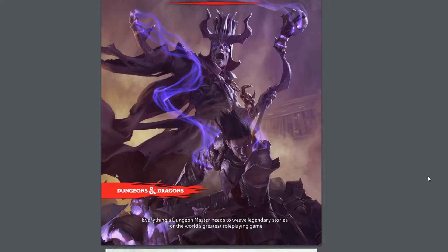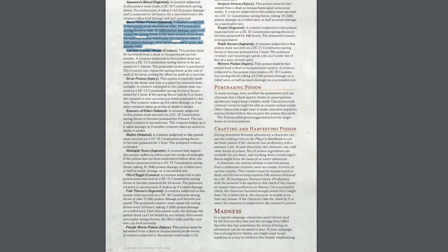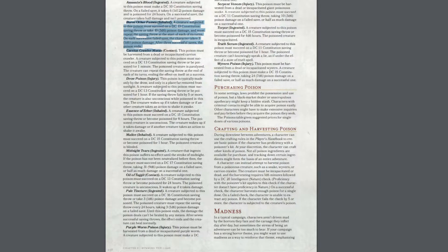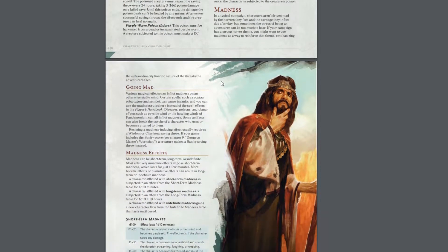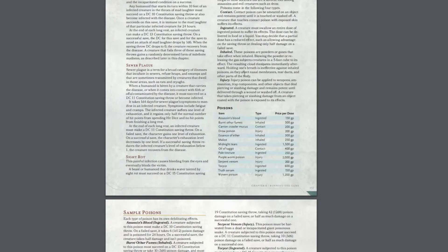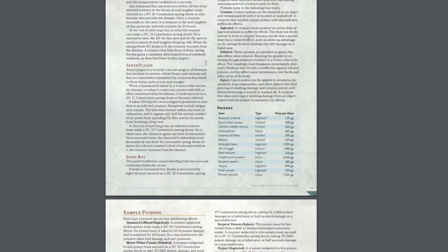So this is my official physical copy of the Dungeons & Dragons Dungeon Master's Guide. The poisons are in Chapter 8, that's page 258. It tells you nothing at all — it simply gives you examples of how to create poisons for your adventure, and it mentions that there are fumes. So it didn't tell me anything. I just brute-forced that segment.